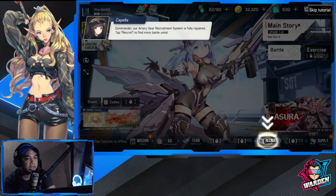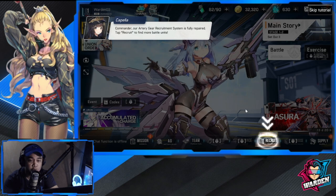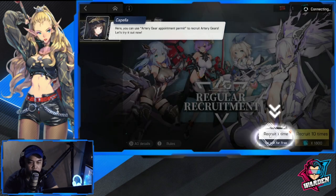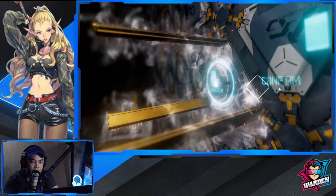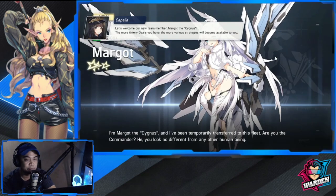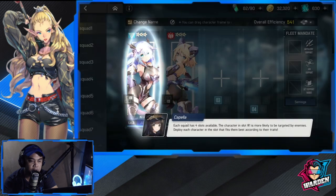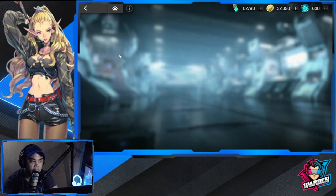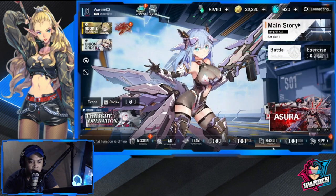Okay guys, so we have unlocked recruitment — we just did main story stage 1-1 to unlock it, pretty easy. Let's do this recruitment. There's a one-times-free recruitment here. There's no skip so we'll have to wait. That's Margo. Okay, a little bit of tutorial here for team formation — let's just go through the motions and do the recruitment once we're out.